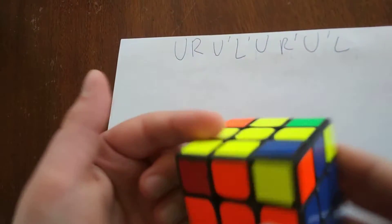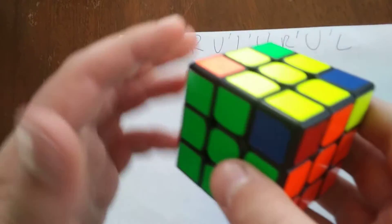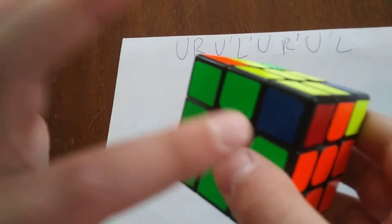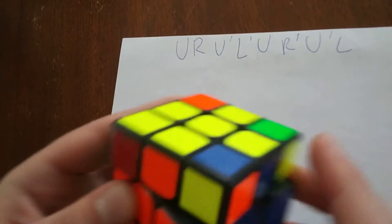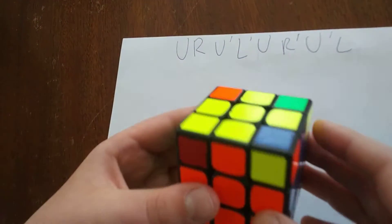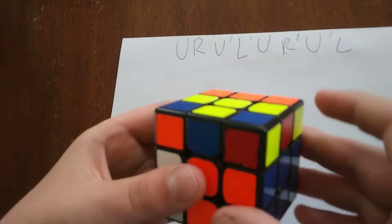Now we're going to check again if these are good corners. This one is a good corner, but this one is not — it's yellow, blue, and red, and the centers do not match it. So we hold the good corner in position again and go: U, R, U prime, L prime, U, R prime, U prime, L.